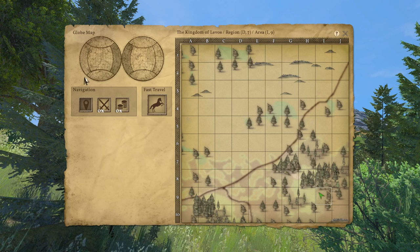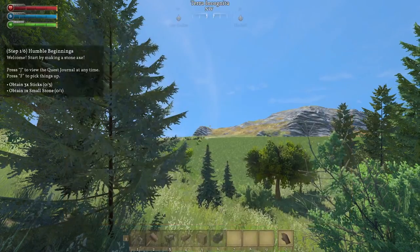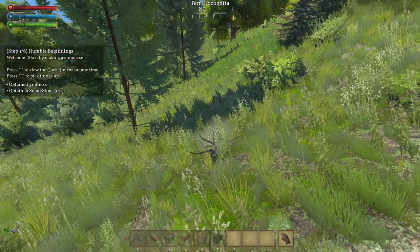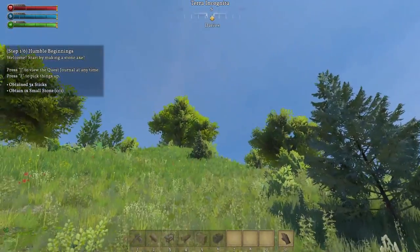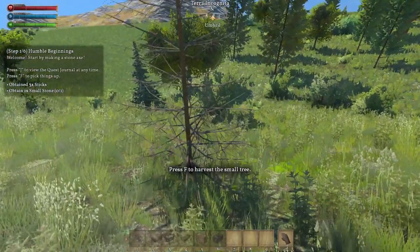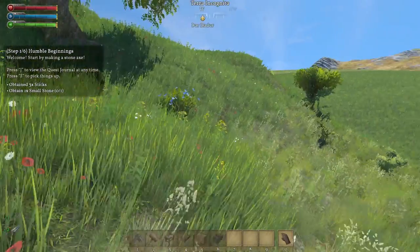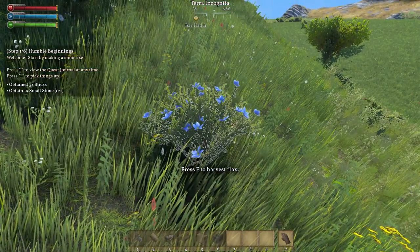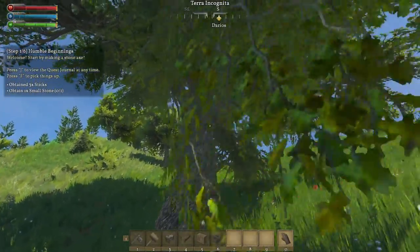Let's gather some things on the way. Press F to gather the bush — I need to change my mouse settings since right now it's set as E for another game. You can gather small trees and bushes all the way down. You can grab roots — roots are used for food, believe it or not. We'll also gather this flax. Flax is pretty important. Look at this tree, it's gorgeous!